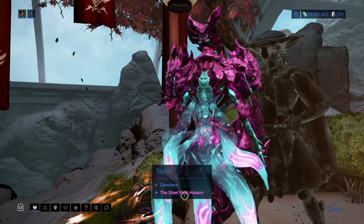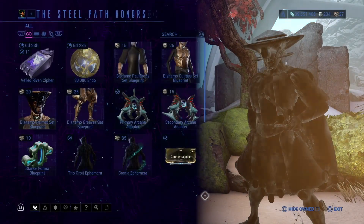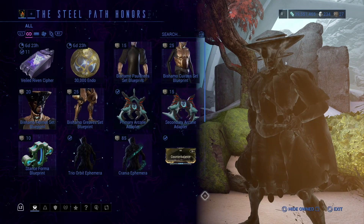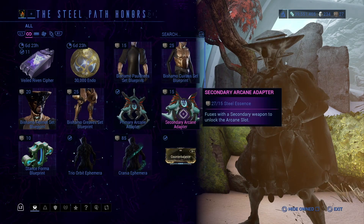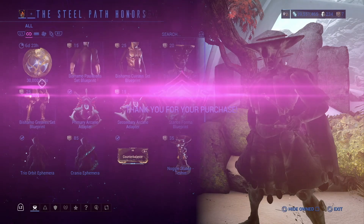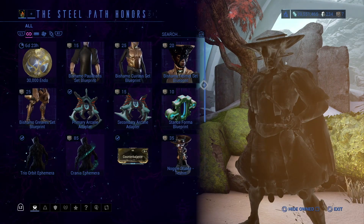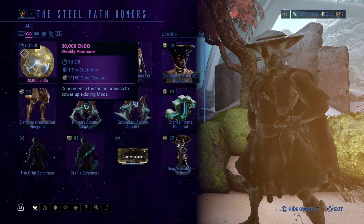Without further ado, let's see what Hologram Teshin has to offer. I do want to mention that he will not have this option if you have not completed the whole Unlocking the Steel Path — I have a whole guide on that, feel free to check it out. We do have enough to buy this. I was going to say we don't, because we spent most of our stuff getting Wisp Prime. And that is what he seems to have for the selection.